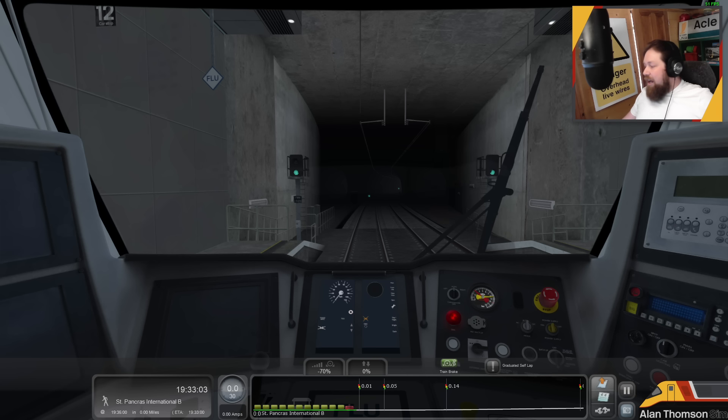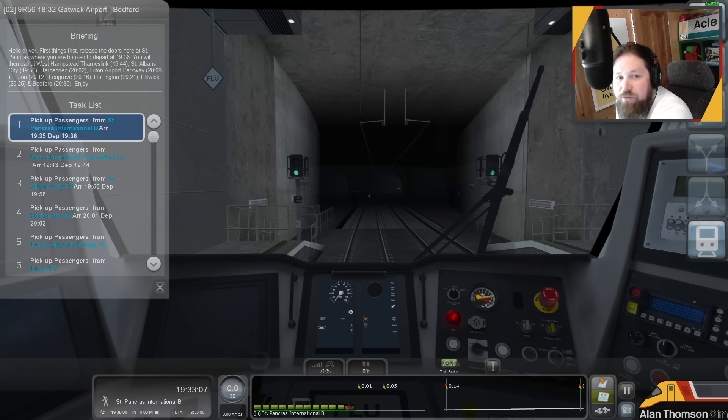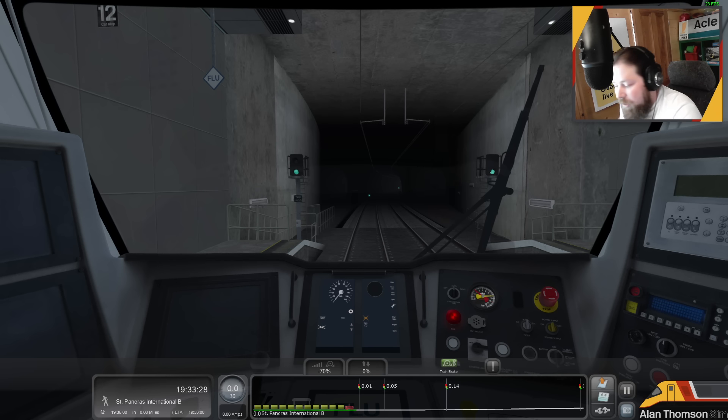Let's get started. The scenario we are doing is Nine Romeo Five Six — the 21:35 from Gatwick Airport to Bedford. First release, doors here at St Pancras, booked departed 19:36. We then call at West Hampstead Thameslink, St Albans City, Harpenden, Luton Airport Parkway, Luton, Leagrave, Harlington, Flitwick, and Bedford. This should give us a good run over the route — this is the scenario suggested to me by Richard.